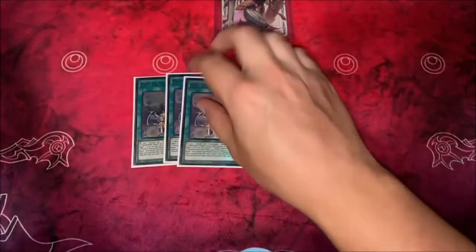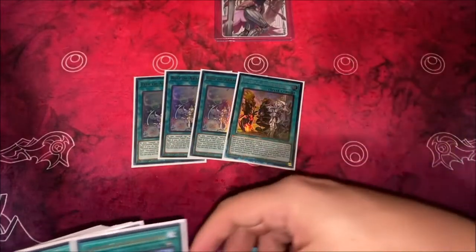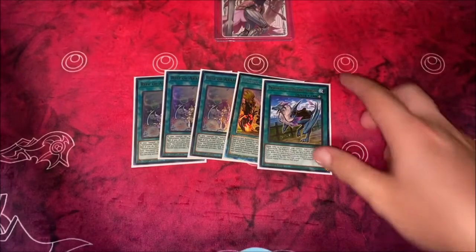And then the spell cards. We have the rest of the Adventure Package being the three Rites, the Fateful, and the Draco back.